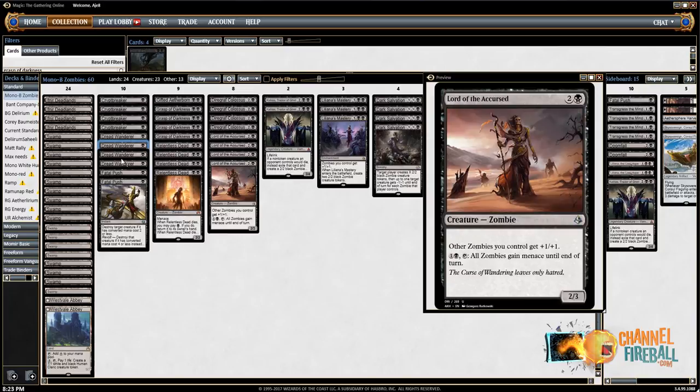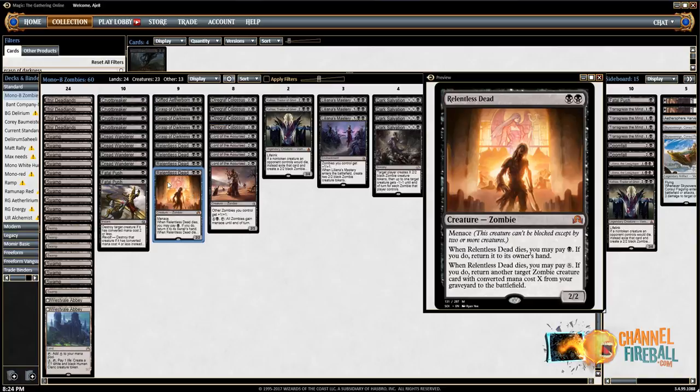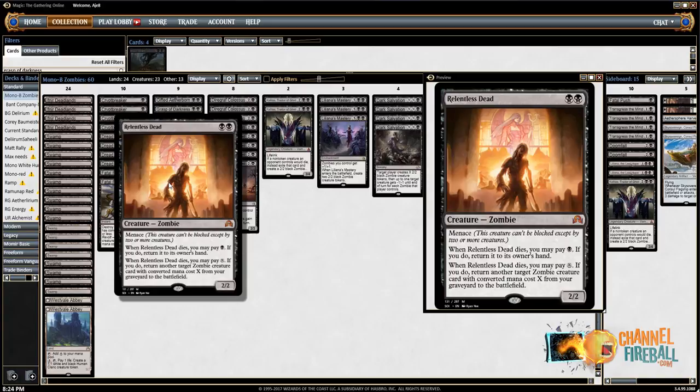The other awesome cheap zombie card: Relentless Dead. A two-mana 2/2. Look at all the text on this card — it looks like a Planeswalker. It's a 2/2 with Menace, counts as a Zombie. When it dies, you can pay one black to return it to your hand. And when it dies, you can pay X — if you do, return another Zombie with converted mana cost X from your graveyard to the battlefield. So just a lot of recursion, a very robust and hard-to-deal-with threat.